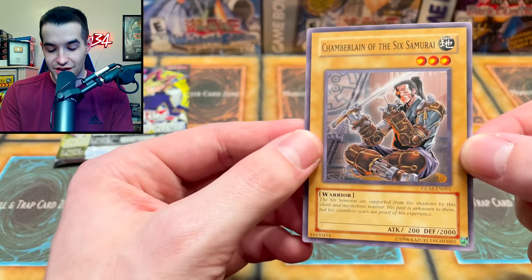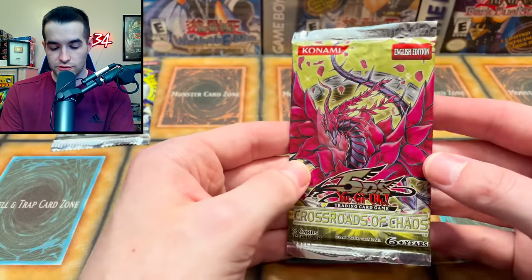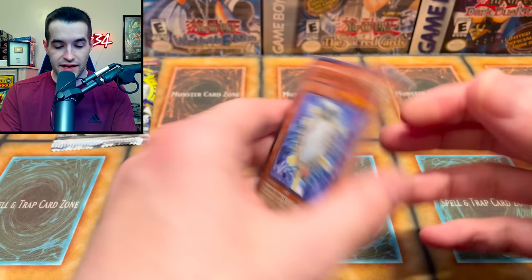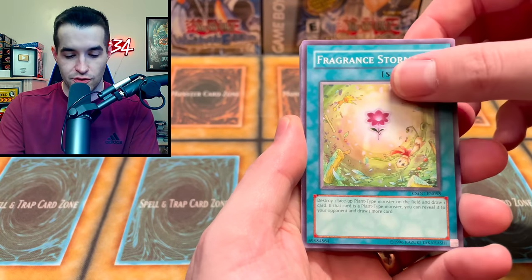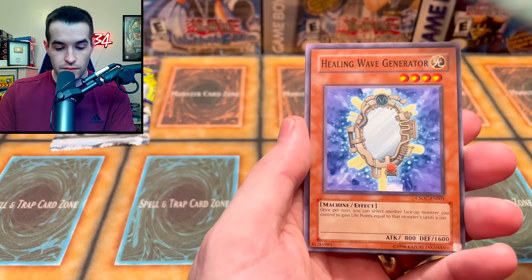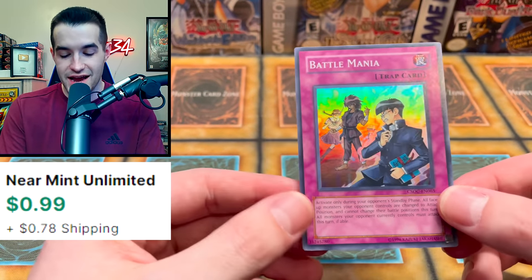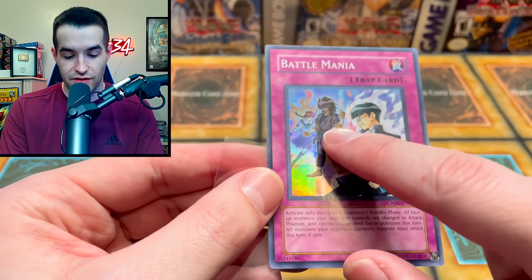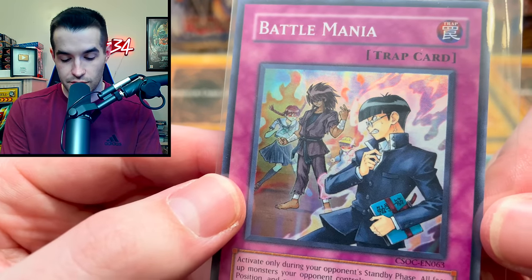Last up we have Invasion of Chaos and Crossroads. Let's do Crossroads and pull that Black Rose real quick — Plague Spreader would be cool as well, I'd be down for that. We have horsey tail, psychic jumper, healing wave generator, revival gift, miracle fertilizer, and battle mania. Oh look — we got a Dragon Ball Z character there in the background, actually two of them — one of them's on fire going Super Saiyan, and the other one has the hair too.